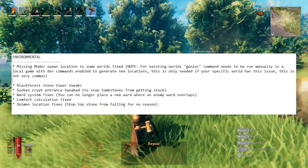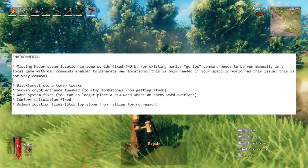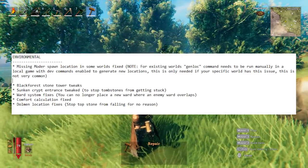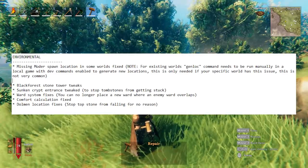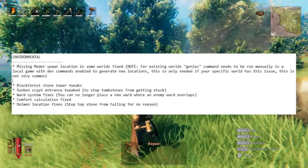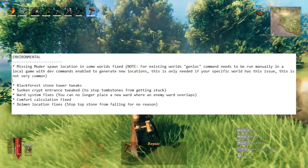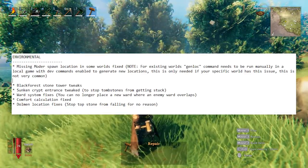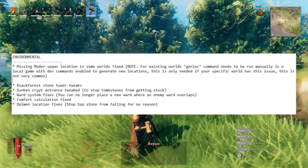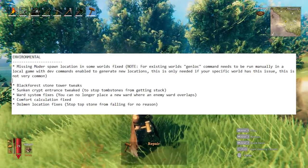Moving on to environmental changes: for those with a seed that doesn't have Moder, there's a fix for that. You need to activate console commands and type in 'genloc' and it will add Moder back into your world. This should not happen for future or brand new seeds, which is good since people were missing out on Moder.